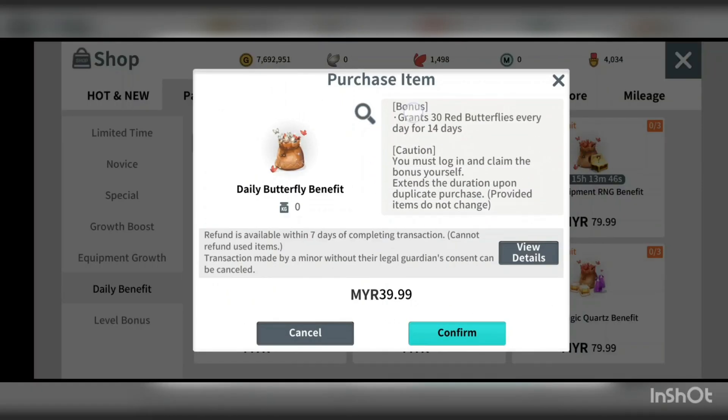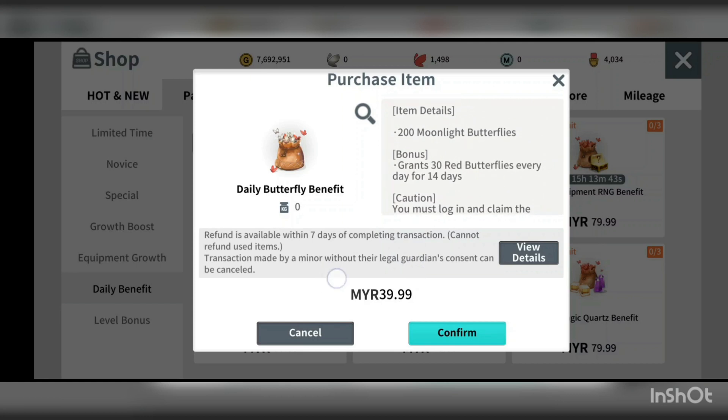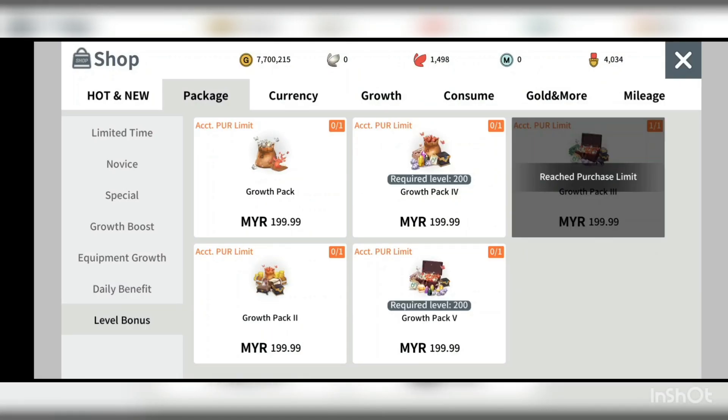From the daily benefit page, the one that might be worth it is the daily butterfly — 200 moonlight butterflies and 30 red butterflies every day for 14 days. That seems worthwhile. The level bonus tiers 3, 4, and 5 are the ones worth getting.